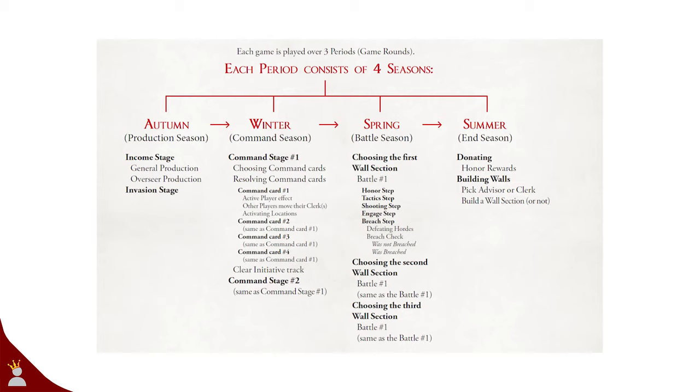I'm going to lean heavily into some Rising Sun knowledge here. The game is set to the four seasons. The first season is autumn where you gain resources according to your general — more on them in a bit. Next is winter and this is where you issue commands. After that you have spring where all the battles happen, and finally summer where you donate resources and build the wall, among other things.